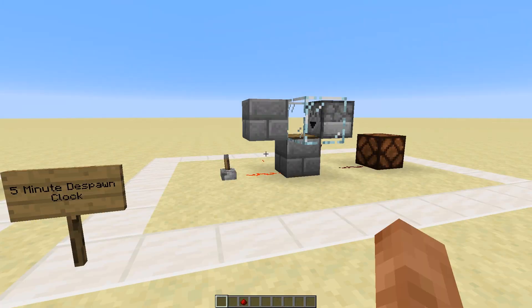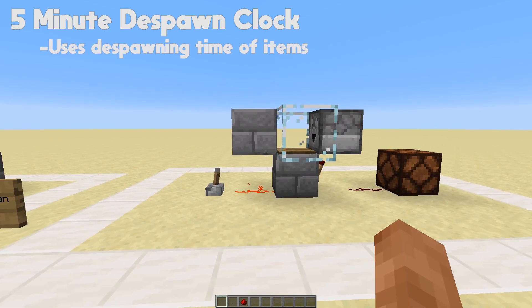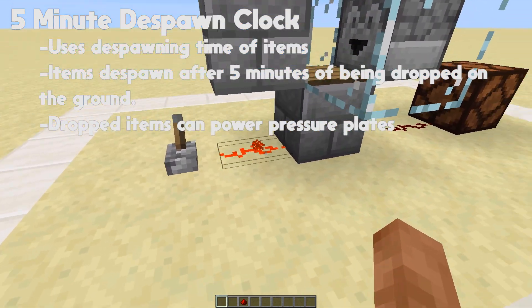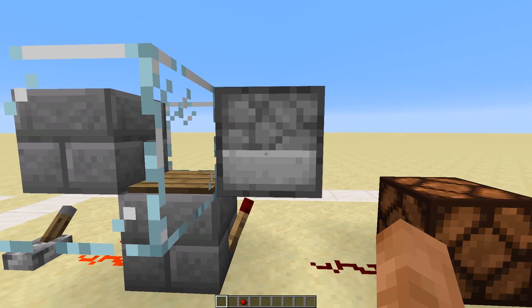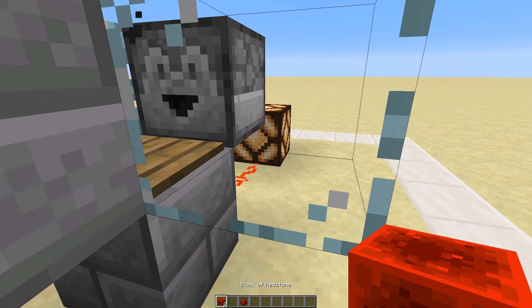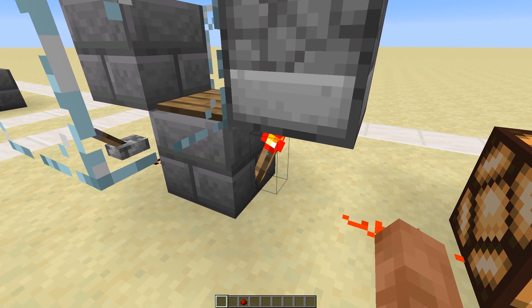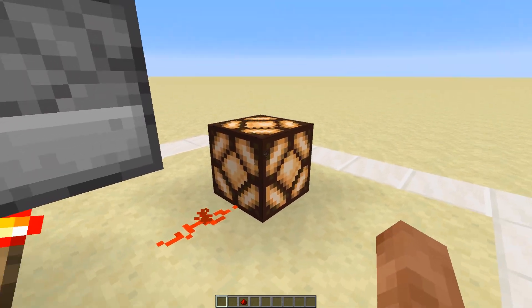Lastly, this is an older design not really used much anymore, but it's pretty cool — the five-minute despawn timer. Items take five minutes to despawn, so we throw one onto a pressure plate and wait. When it despawns it sends a pulse to a lamp, and it also ejects another item from the dispenser to sit on the plate. The setup is simple: a pressure plate with a redstone torch underneath, a dispenser or dropper filled with items, and the output comes out from there.